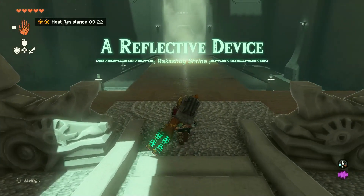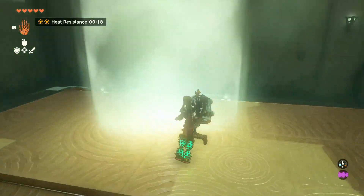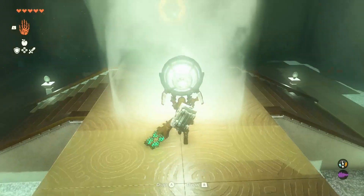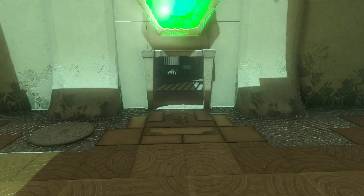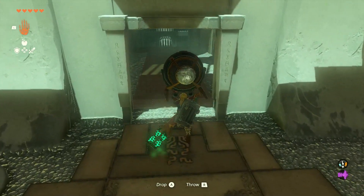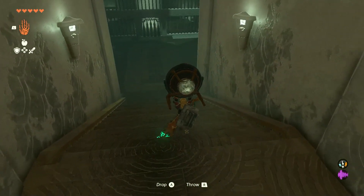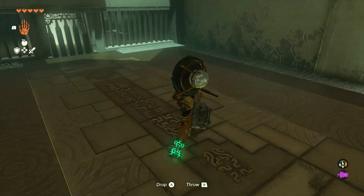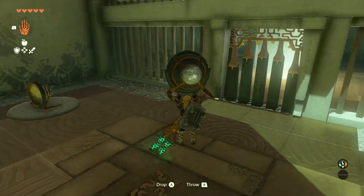A reflective device — Rekhashog Shrine. I'm guessing this is where mirrors are going to be. There's one right here. 'May there be light.' I love it so much. This very much reminds me of the Spirit Temple, but also the Earth Temple from Wind Waker, and also the Stone Tower, if you want to consider that. I wonder if the Stone Tower Temple would also be considered to be like the Spirit Temple or not?